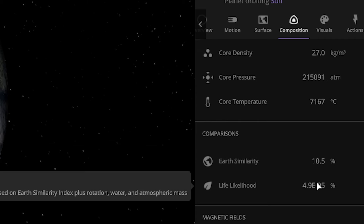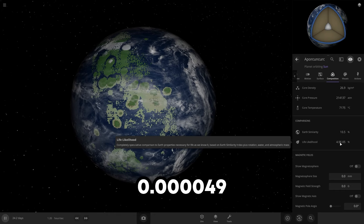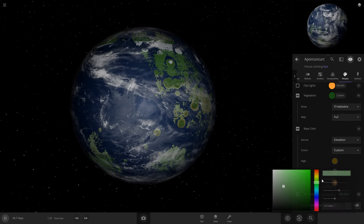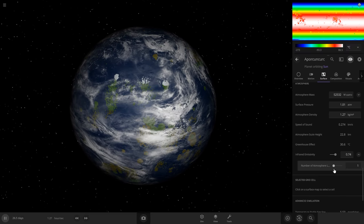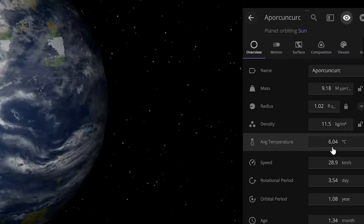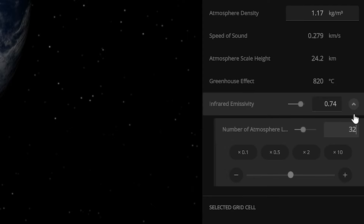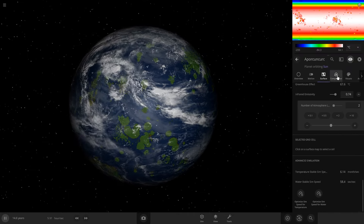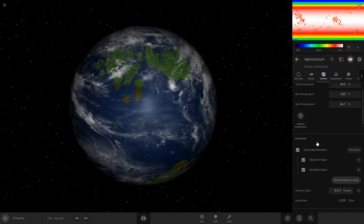We got 10% earth similarity, and somehow we got 4.9 times ten to the negative fifth power percent life likelihood — so there's not a very high chance yet. I want to set these to more brownish tones because we actually have vegetation now. I'm going to add more atmosphere layers, which can help with how much your planet gets heated. Let's try seven. If we just speed up time, the average temperature is rising, which is good. So it looks like it's getting too hot — let's try two. It looks like it's slowing down, probably going to stop around 35. That went up to 10.2% earth similarity. The problem is it's just so massive that it can't be that similar to earth, but we did get habitability.